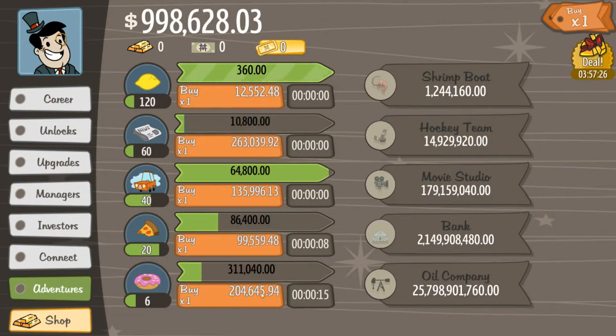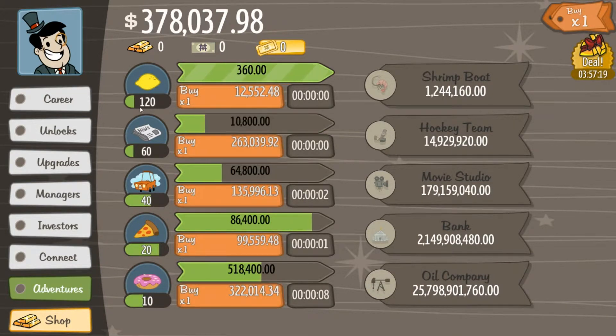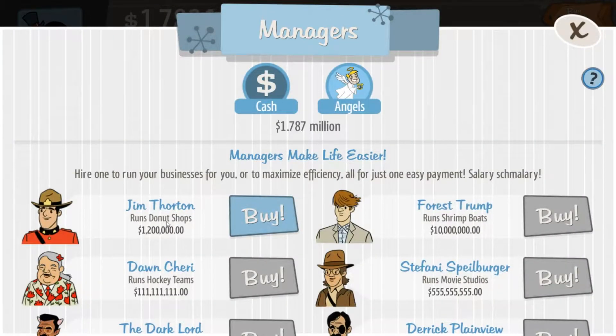We've got some good businesses going. To recap: we've got 120 lemonade stands, 60 newspaper deliveries, 40 car washes, 20 pizza delivery, and 10 donut shops — and they're bringing us a lot of money.